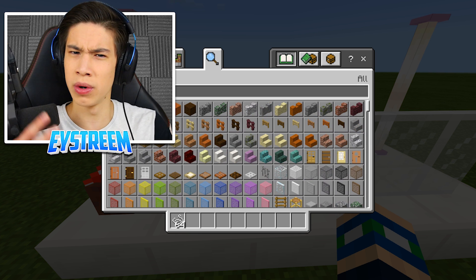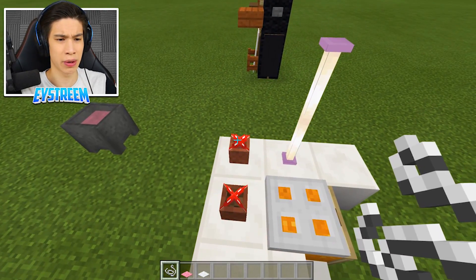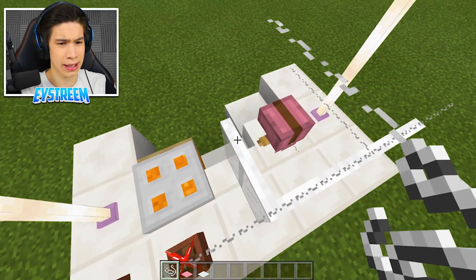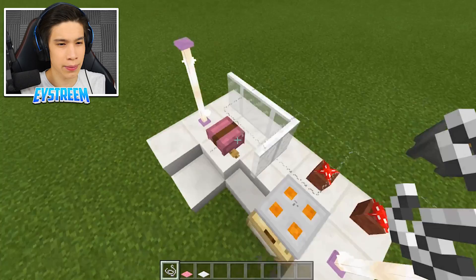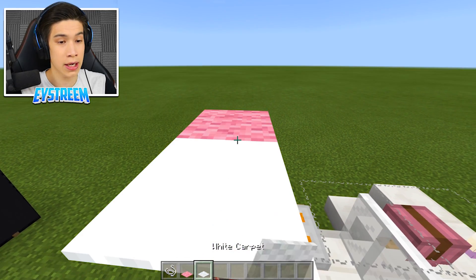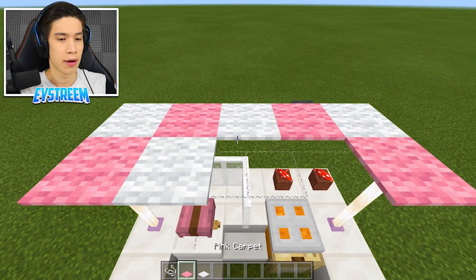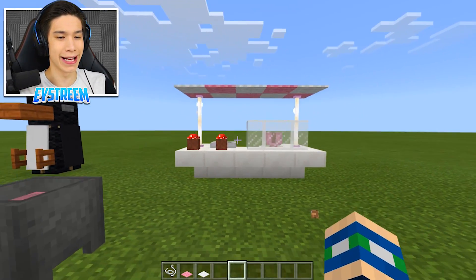Finally, we want to put a roof on this ice cream stand. For that you're going to need some string and some pink and white carpet. Place string above our two flower pots and all along above the white stained glass. Then place string in the second layer as well, so you have a surface to place carpet on. Then alternate pink and white carpet across the whole roof, doing the same in the back row. And there we go - we've got our nice little roof on our ice cream stand.